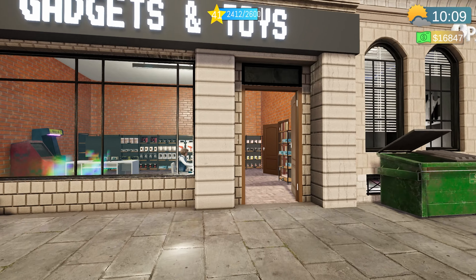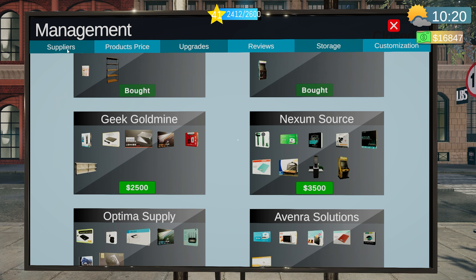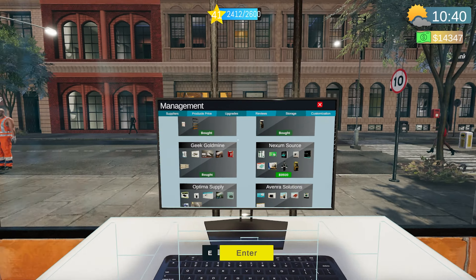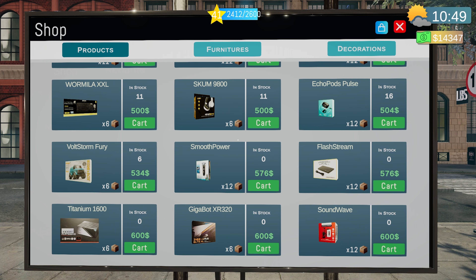Hey guys, Britta here, welcome back to Tech Store Simulator, here we are for episode number five. Let's head in straight away and quickly check our suppliers. We've actually got $16,000 now, so I'm going to go with the Geek Goldmine next. We can buy that — we've got five more products. Let me just double check what the prices actually are.